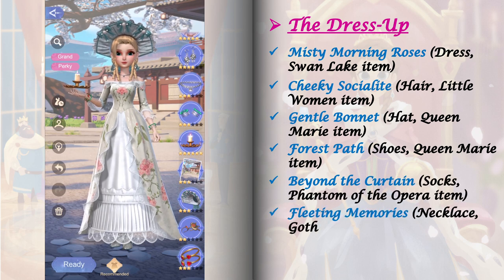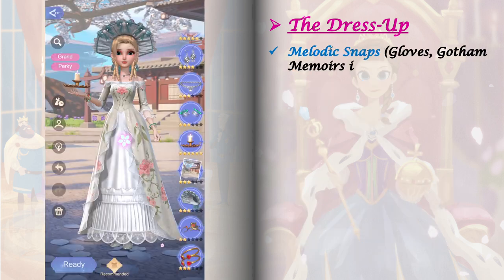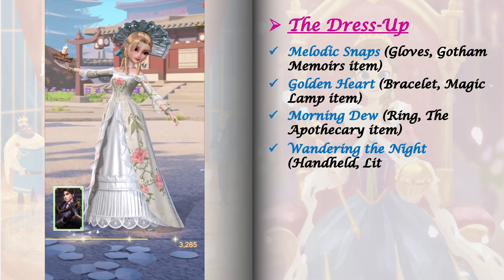Here I used a 1-star level 4 Grand Charming Cat, and for the relic I always prefer using 5-star ones. Here I'm using Hu Shao level 26.